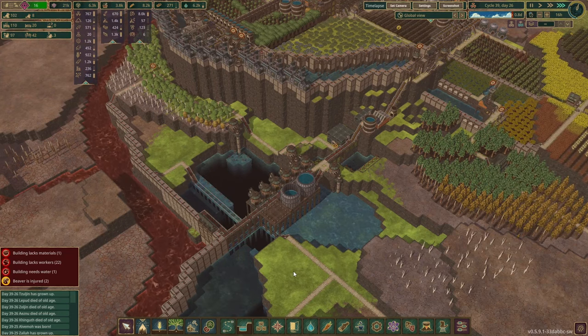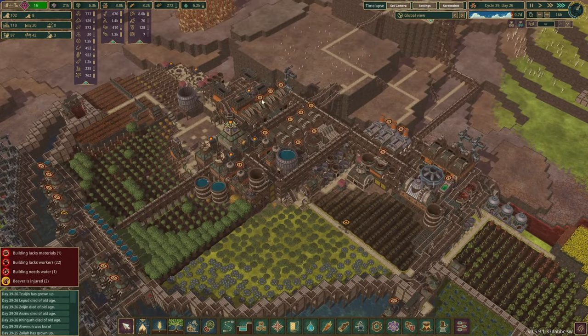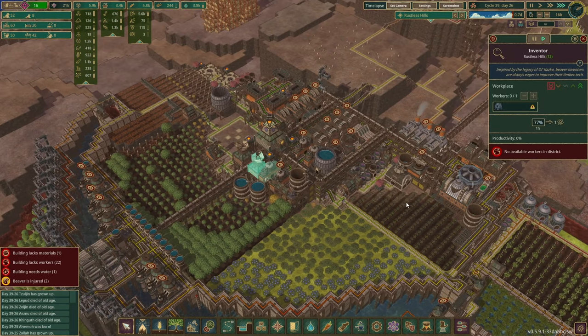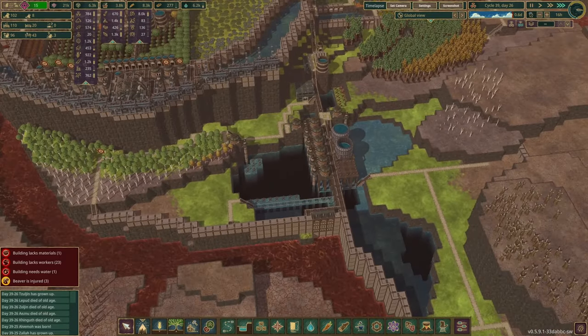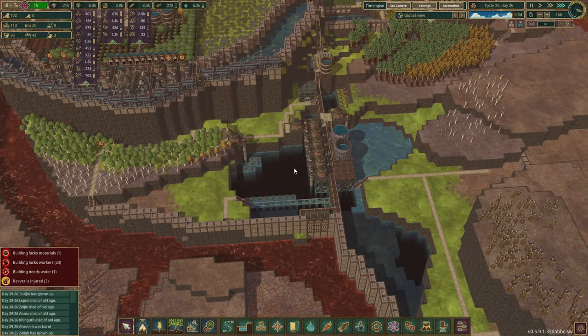Obviously all of those are workplaces that always need to be manned, which means we'll have fewer guys working in here. The inventor huts get the lowest priority now. But I think we'll solve this problem with bots — which is maybe something we're gonna tackle next episode: start bot production.